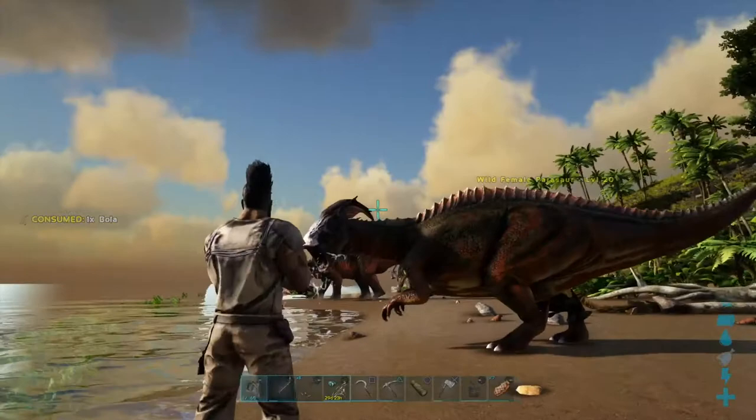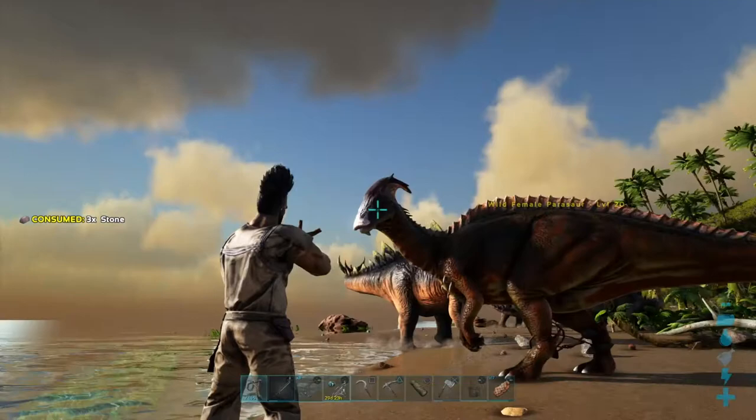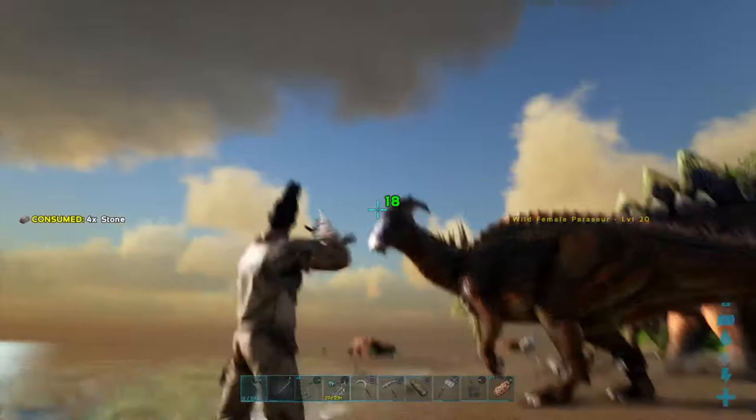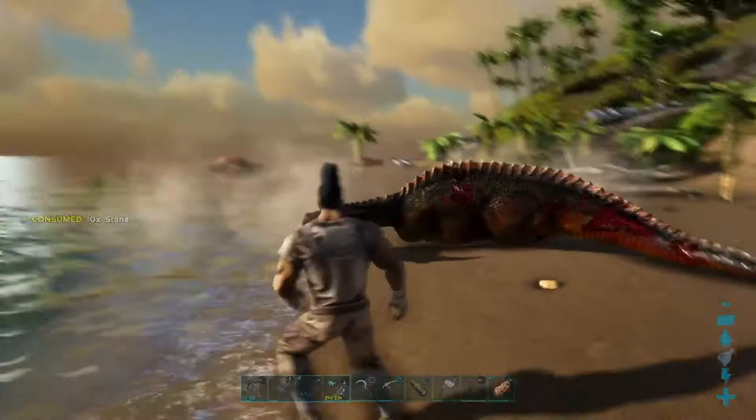You get it bola'd, pull your slingshot out, and aim for headshots. Headshots are more effective than body shots — we're getting 24 and 26 from headshots, but only 14 from body shots. We'll try and get this done before the bola runs out. If it runs out too quickly it will run away and then it'll be a chasing game.